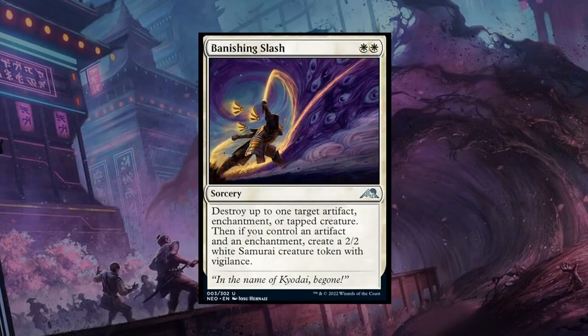Banishing Slash — a 2-mana Uncommon sorcery saying destroy up to 1 target artifact, enchantment, or tapped creature. Then if we control an artifact and an enchantment, we also get to make a 2/2 white Samurai creature token with Vigilance. This card would already be good even without the token, especially in a set filled with artifacts and enchantments. Keep in mind it is a sorcery, so you can't kill an attacking creature at instant speed — a slight limitation. The flexibility of hitting artifacts, enchantments, and creatures, and potentially making a 2/2 token in the right deck, makes this awesome — B grade with the potential to be even better in the right deck.